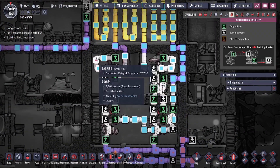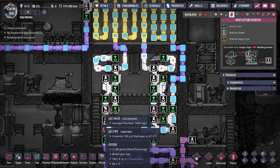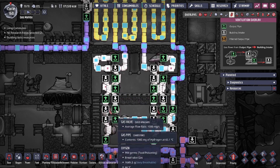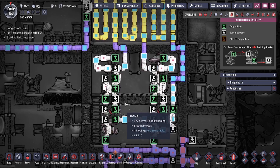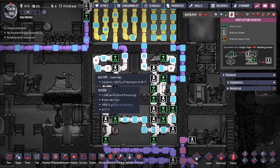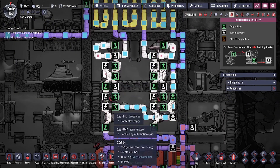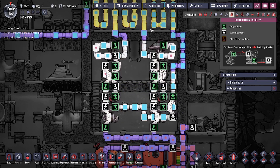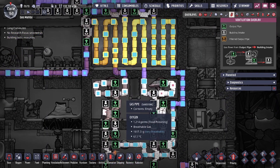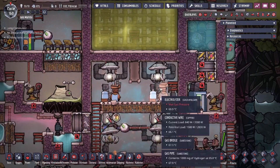So our electrolyzers get fed water, and then in the gas system as we pump out the gases you can see hydrogen bubbles and oxygen bubbles. We have a mechanical filter — I'll leave a link in the description — and with the mechanical filter we're able to filter out all of the hydrogen gas. The hydrogen disappears because of the filter design, the oxygen passes through, and the hydrogen reappears at the bottom. This is a powerless filter that filters out our gases from the environment.